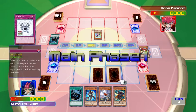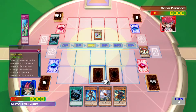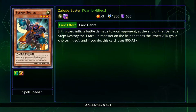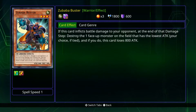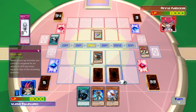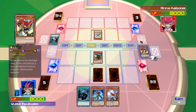When a face-up monster you control is targeted, its attack becomes equal. So that's good. Or should we send this one out? We could just send out this one. This card inflicts damage to your opponent at the end of the day — destroy one face-up monster. You know what, I'm just going to send this one forward. So we've got this trap as well, it's going to be good, and I'm going to use it for this one as well. No problem.